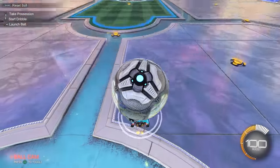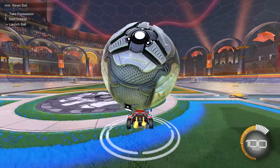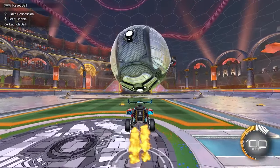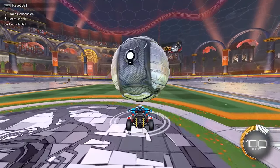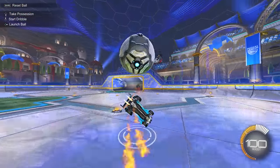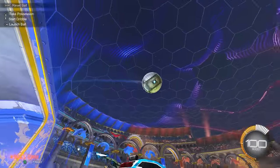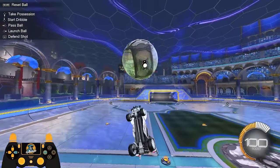Number one: the up D-pad shortcut. What this does is spawn the ball on your car. You can use the up command to instantly spawn the ball on your car and practice things like flicks, carries, ground-to-air dribbles, or even fakes and powerslide cuts. The up command is really, really good for that — it's probably one of my most commonly used.